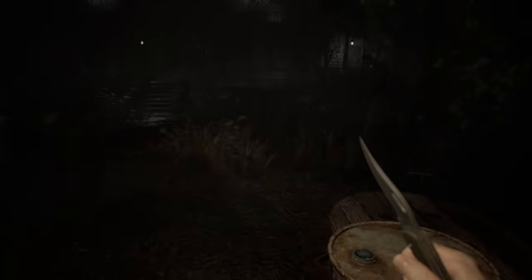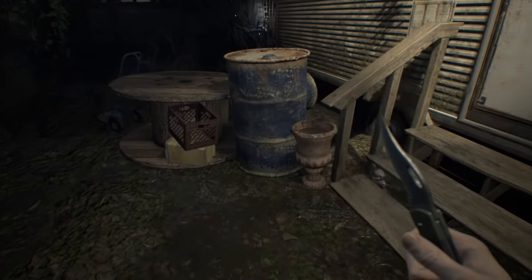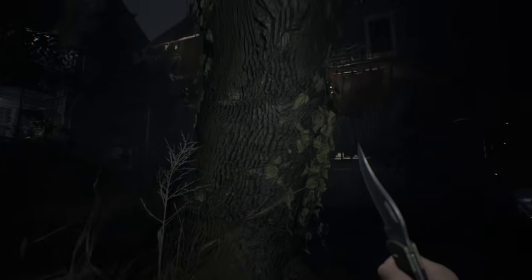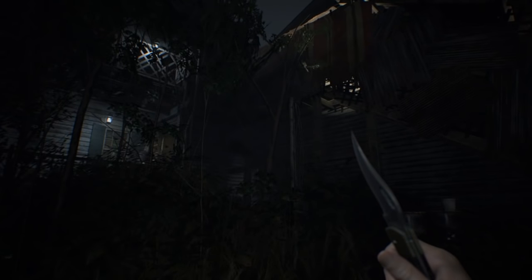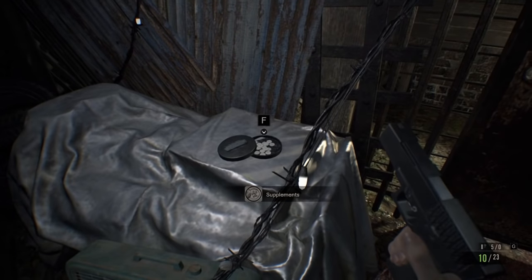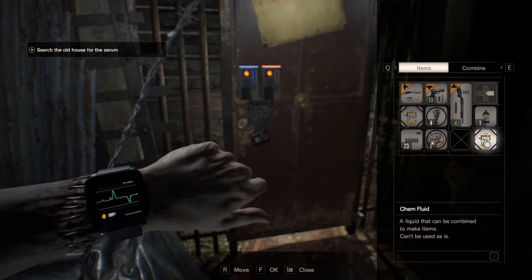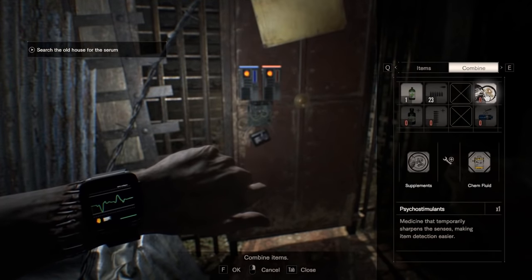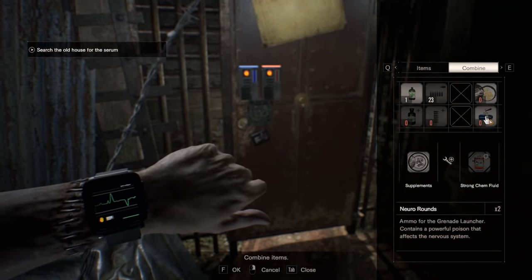So we need to go find a serum somewhere. Can't read the newspaper this time. We got some more chem fluid - that's great. They don't stack though, do they, chem fluids? A bit of a shame. Is this the old house? Looks like this is the way in. Probably shouldn't be using a knife. Supplements - pills that affect the nervous system, can't be used as is, need to be made into medicine first. Oh, I can make psychostimulants or neuro rounds for a grenade launcher. My eyes just lit up reading those words!